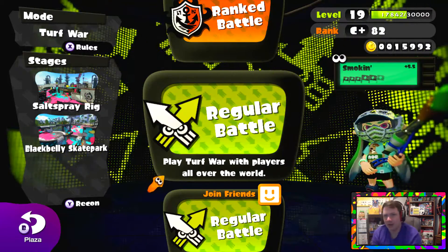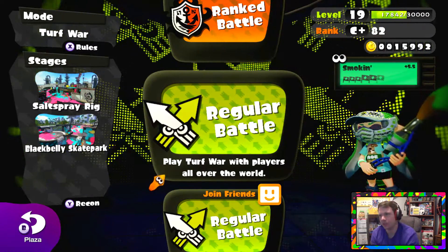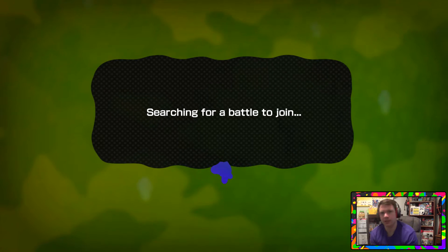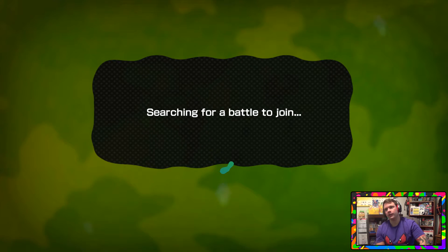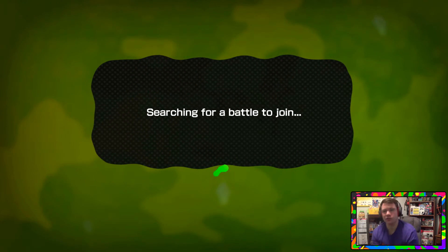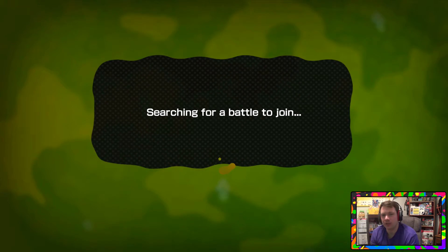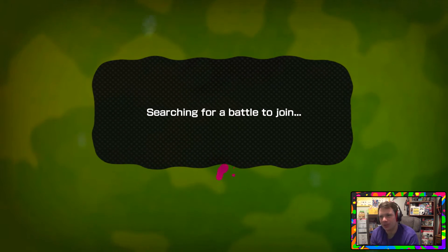I'm playing with the inkbrush because acerexy23 suggested that I use it — well, he didn't really suggest it, he just said he likes to use it, especially in ranked battles, because you can get the ink strike onto the zone, get a lot of ink on the ground, and you run really fast. So you make a path for your entire team to swim in, which is really helpful. But it's really hard to use and has terrible range when it comes to killing people.